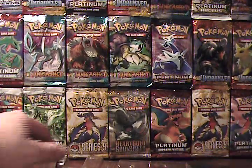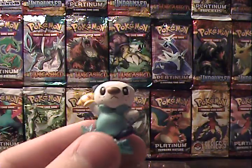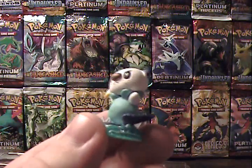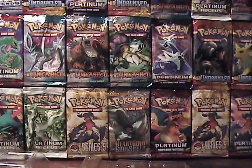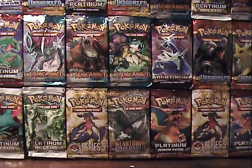And we have the figurine — cute little Oshawott. Looks like he's going to use a Shell Smash. Cute. If only it got Shell Smash.